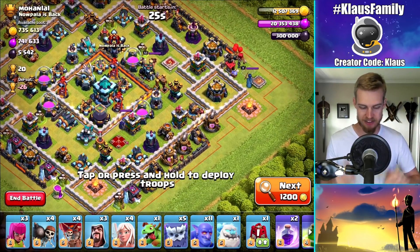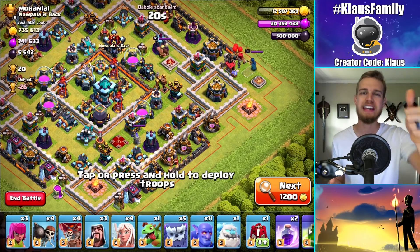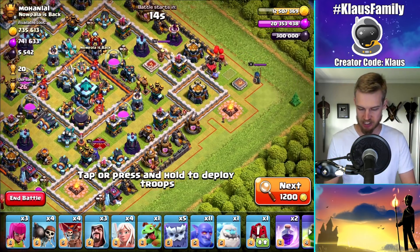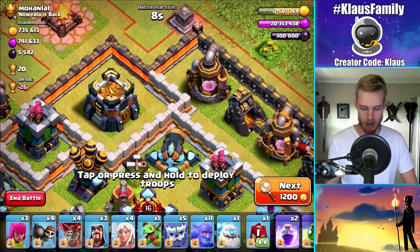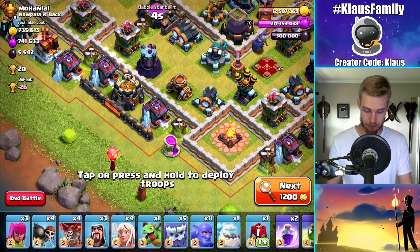This is great right here because it's got 700,000 gold. Even if we don't get a star, we have the potential to get a lot of loot, and that is really what it's all about. I've got two gold storages on the right, one on the top, and one in a pretty decent spot here.